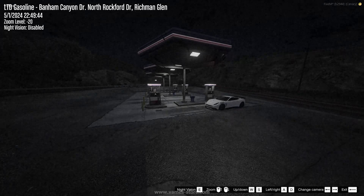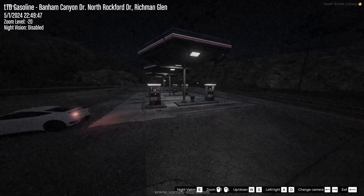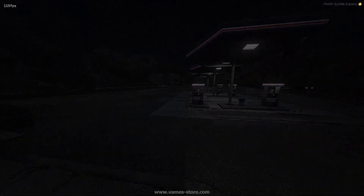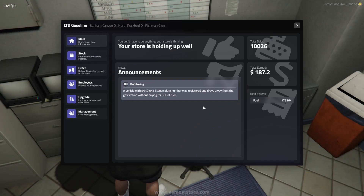In the configuration, you can enable the option to steal fuel from the gas station. But if the station has purchased the alarm and monitoring system, it will receive information about the vehicle license plate numbers and the quantity of stolen fuel.